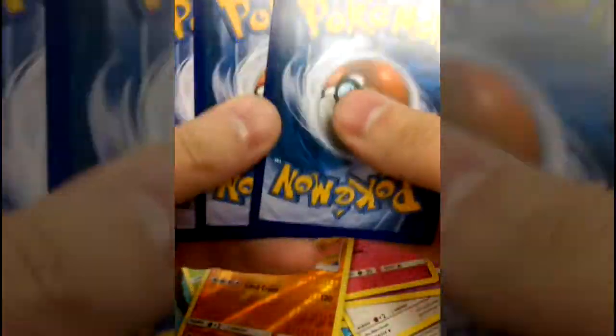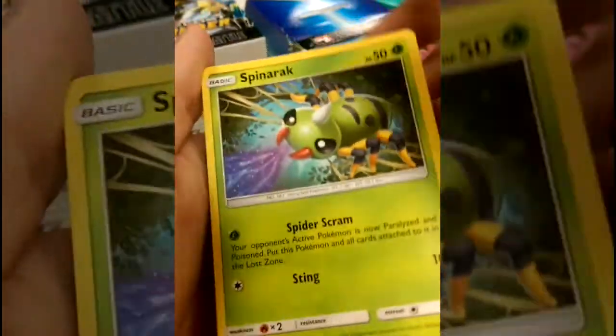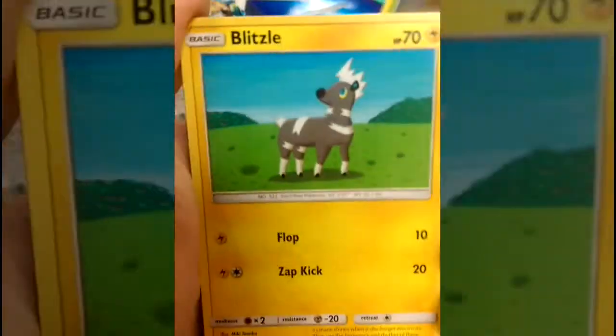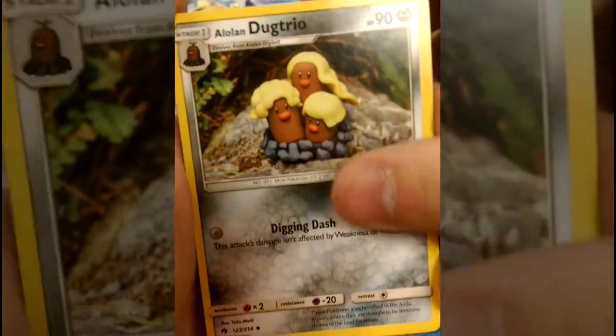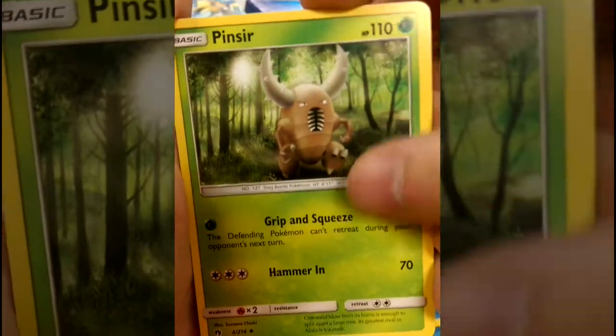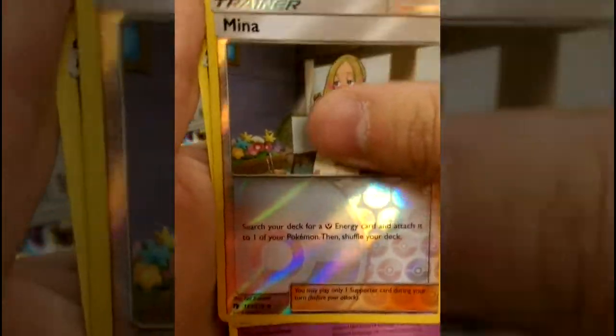We're gonna put garbage aside since they're collecting it. Dark Energy. Meowth, okay. Got a Popplio. Spinarak. Ninjask. Blitzle. Slowpoke with the Yawn. Digging Dash. Alolan Dugtrio. Look at that Pinsir art - Grab and Squeeze. Choice Helmet. Mina is our Reverse, and our Rare is Unown Damage. Did not know that was rare. Okay, last pack. Let's see if there's any magic in the last pack.